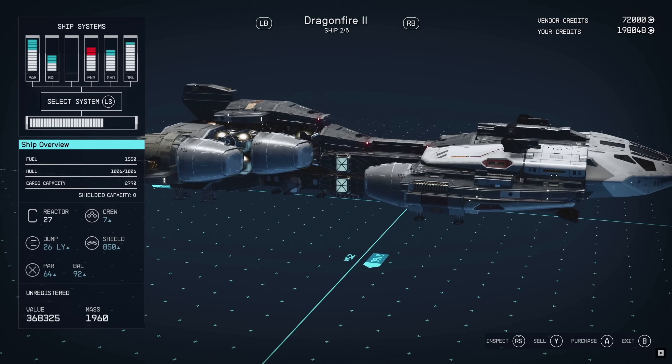Moving on to the next ship, we got the Dragonfire 2. This is a little bit bigger — the length is a bit longer and it's a 25 meter width. With this, you have 1,550 fuel from the original 210 the other ship had, and you have a 1,006 hull and 2,790 cargo capacity. If you have a look at the ship systems, this doesn't have LAS, so I don't know exactly what that is, but it'll be very interesting to find out. This one can jump 26 light years — so it can actually jump less. I'm going to guess depending on what you want your ship to do, if you put a bigger jump drive on it, it's going to have a lot more jump capacity and distance. This has a C reactor, so I'm going to guess this one isn't as efficient and doesn't produce as much power.